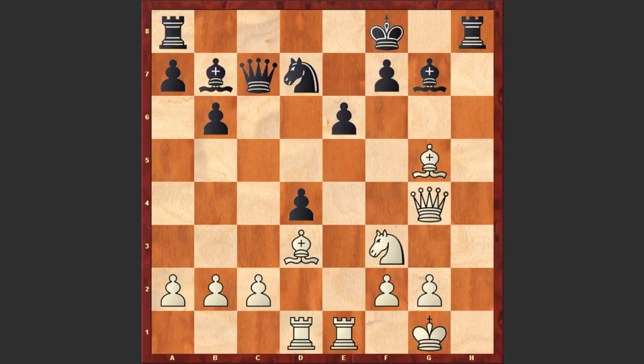You can pause the video and try to find Anand's next move. Ready? In this position Anand played Rxe6 — going for a rook sacrifice — fxe6, and now instead of capturing on e6, the first move which comes to mind, Anand played Bxe7 check.